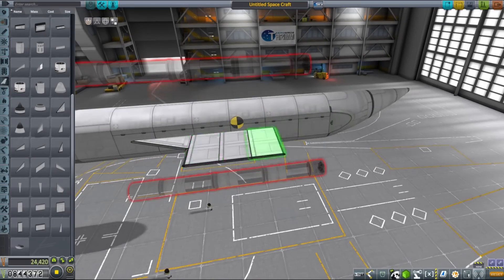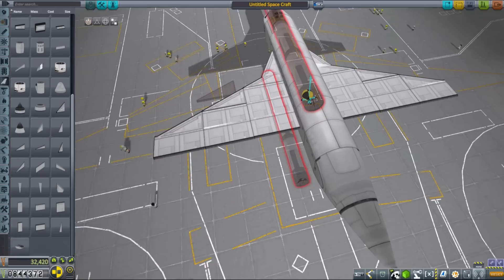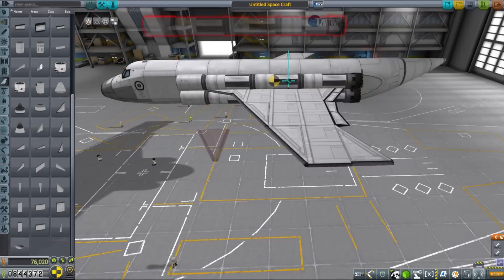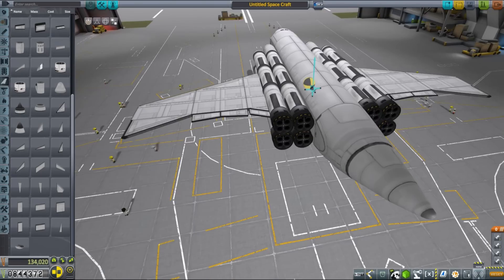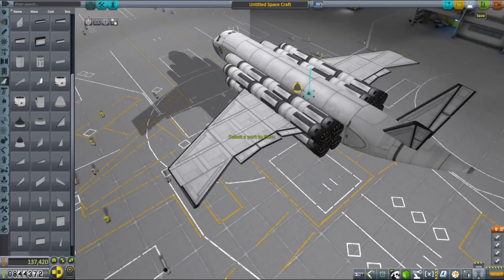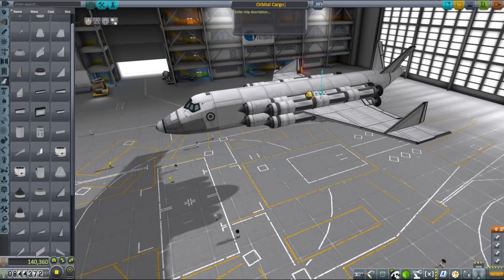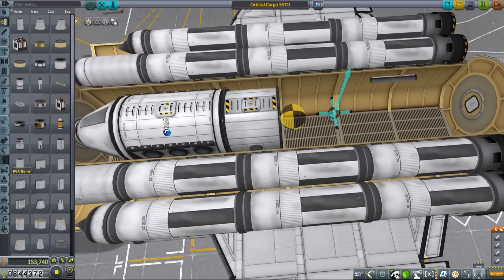I wanted to make a relatively small Mk3 SSTO with a cargo capacity of 20 tons — so a total extra mass of around 35 tons if you want to reverse engineer it yourself — that we will use for orbital construction. It's going to use only Rapier engines and will have enough delta-V to get into a 120 km circular orbit around Kerbin with some extra margin.